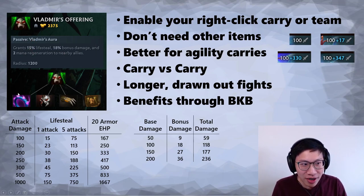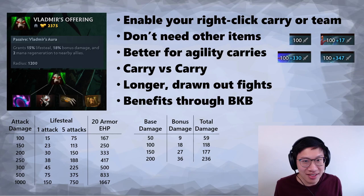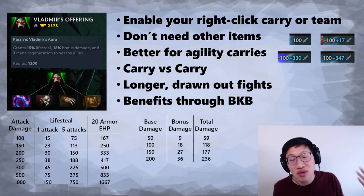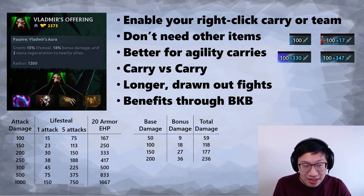The two mana regen — the upgraded Basilius essentially — is pretty good. And in fact it stacks with another Basilius now. It used to not stack when there was armor attached to these items, but now they stack perfectly fine. So if an off-laner builds Vlads, you can still buy a Basilius and now you have sick mana regen for the whole team when both of you are together.